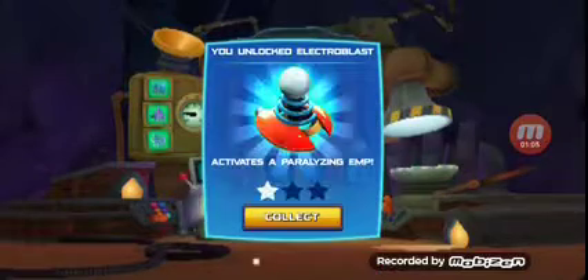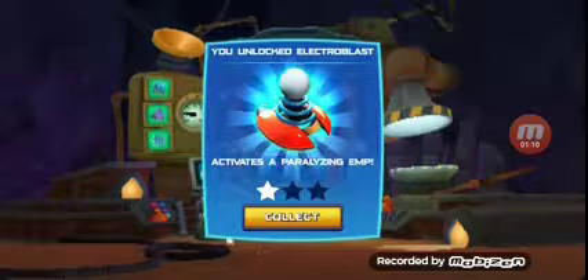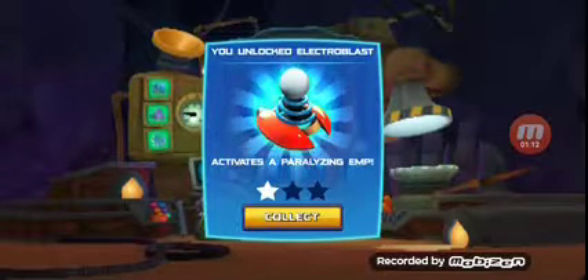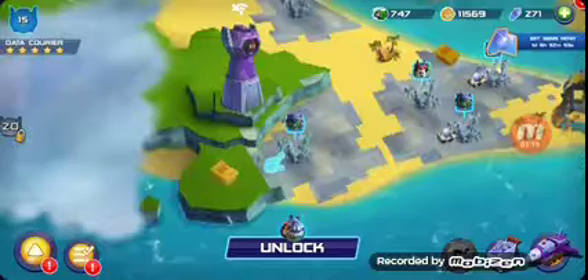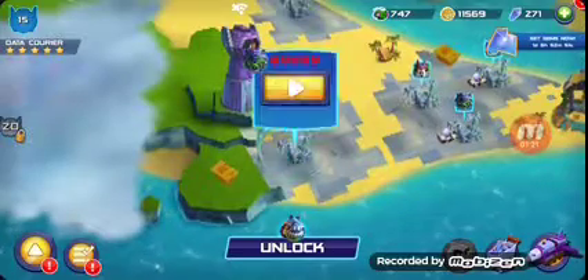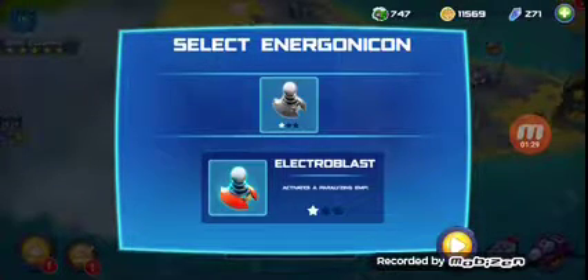I had this game before. You unlocked electro blast — activates a paralyzing EMP, nice, that's cool! It wants us to use it now. Select energonicon — or however you pronounce it.